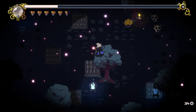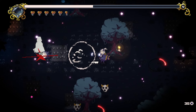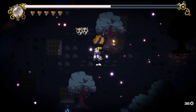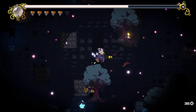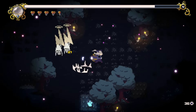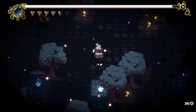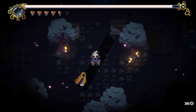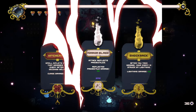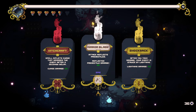That chain lightning one — I really want to get that chain lightning now. After you take damage, your enemy is struck by lightning. We can reflect projectiles. Let's do the curse.